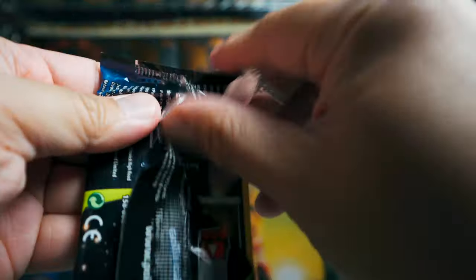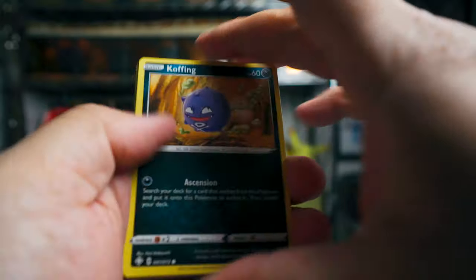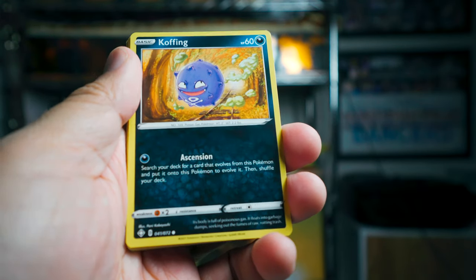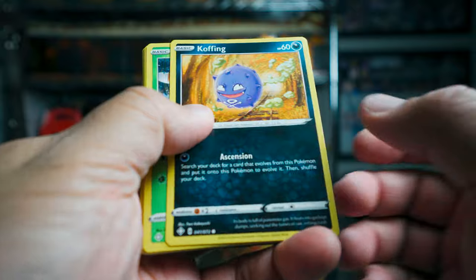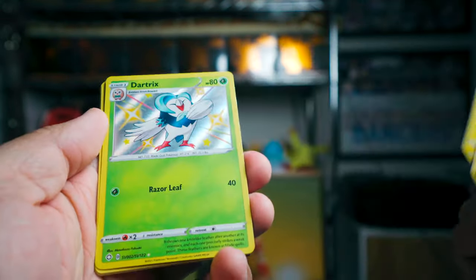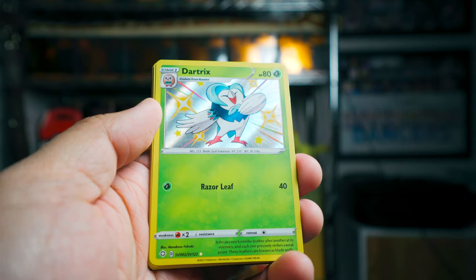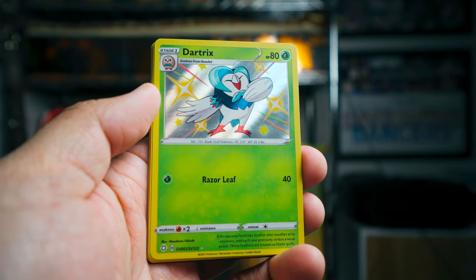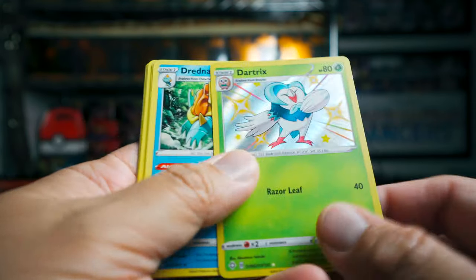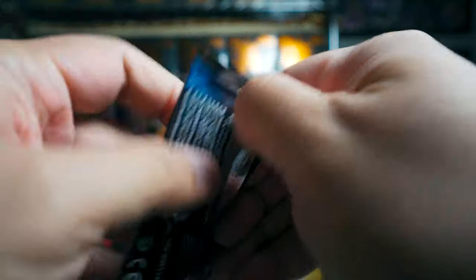All the packs are different — they have different characters on the front. This one just matched the premium set. We're not going to go through all of the base cards, but we got a Dartrix. This is a Shiny Dartrix, which is also nice. And Dreadnought. So that's the first pack — we did get a Shiny in our first pack.